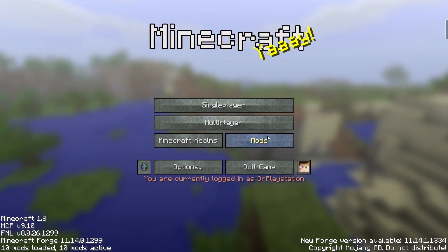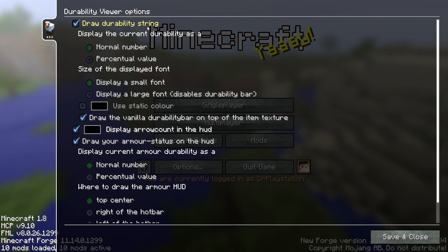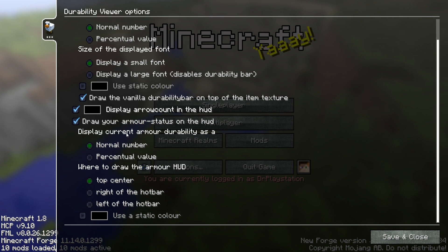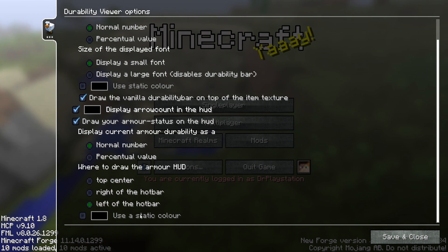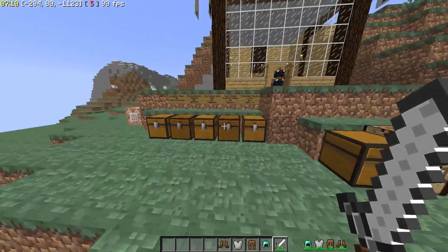Now if you guys do want to configure this more, you guys will be able to go to the light loader. You guys click here — draw durability strings. You guys will actually be able to display the current durability as a normal number or percentage value. I might like percentage value better. Size of the display font — you guys can do small font or large font. You guys can pick what color you'd like, and you can also pick your current armor to display as a number or percent. You can pick where to draw your armor HUD: top center, right of your hotbar, or left of your hotbar. I might like right of my hotbar. Then do a save and close, drop right back in, and it changed to the right of my hotbar. I like that.